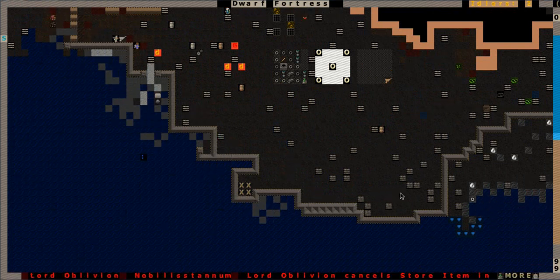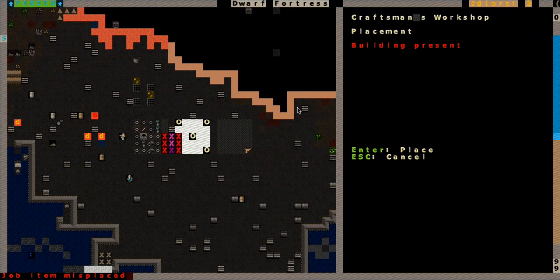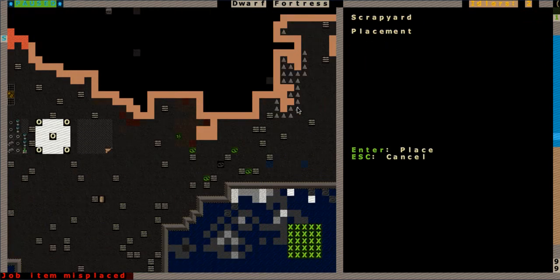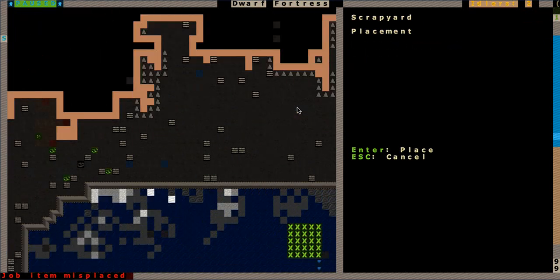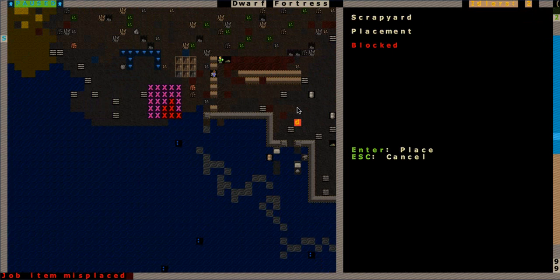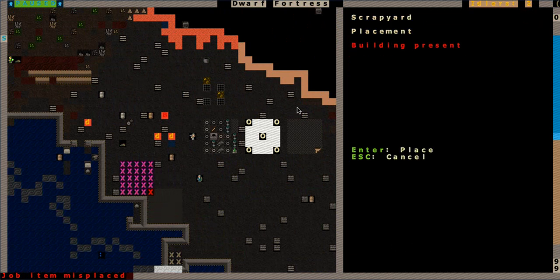Putting a ceiling on it and maybe some ramparts up top, that way they can guard this area. Because what I want to build down here is we're gonna get going with the scrapyards finally. I think I've waited long enough for these. The question is where do I want to build these? I guess I'll have to build them all over here, along the wall.